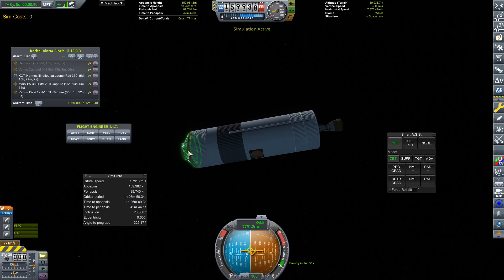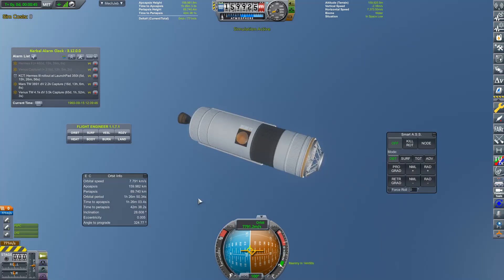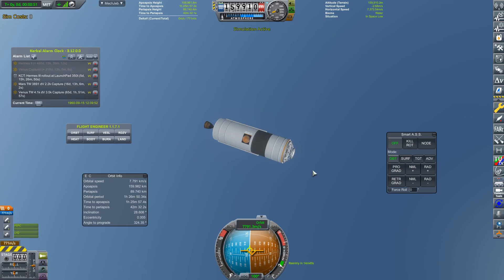We've still got quite a bit of electric charge left at the end of this launch, so we could even get rid of some more of that. But I think we're fine — we're happy with this rocket. I'll see you back in the vehicle assembly building.